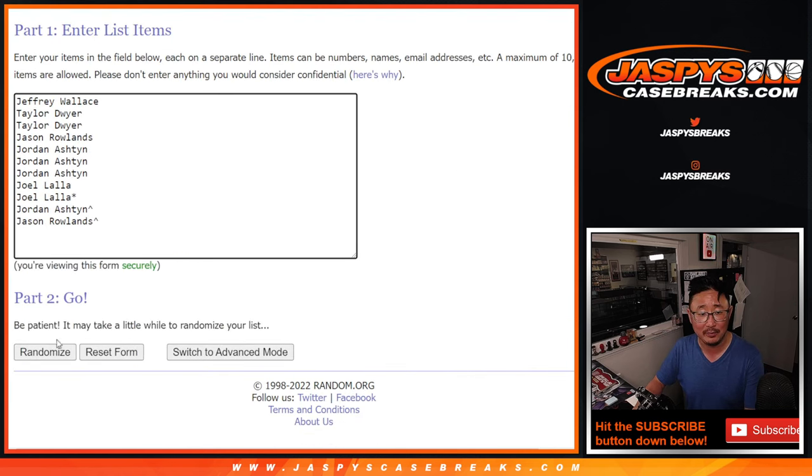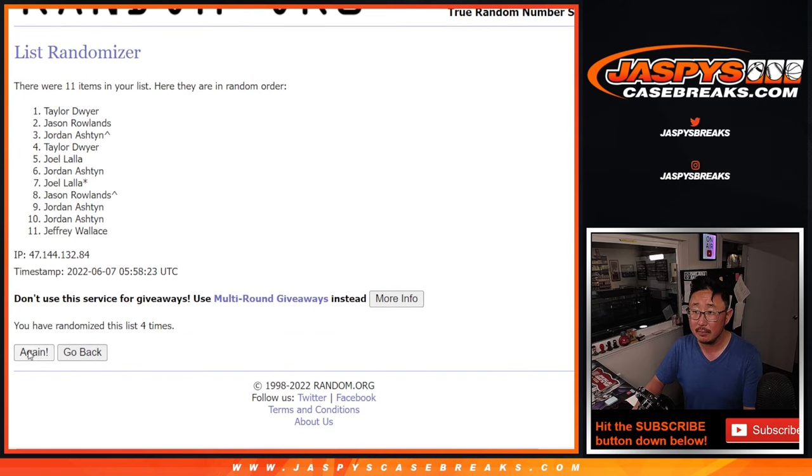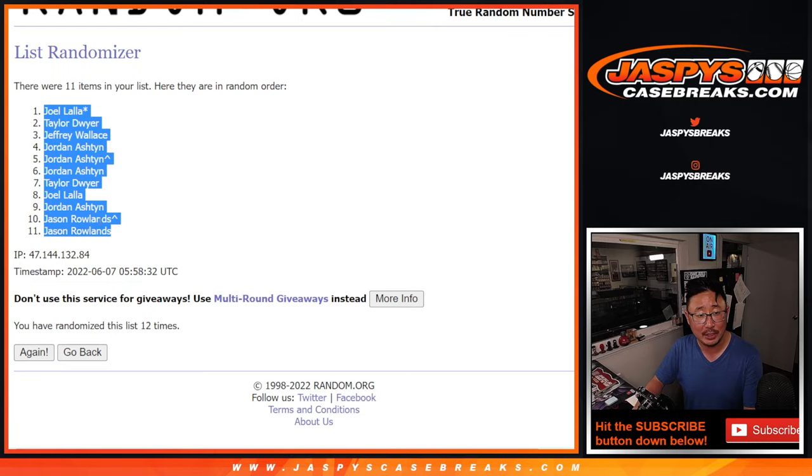Six and a six — 12 times. We count it out one through twelve, and after 12, we got Joel down to Jason.